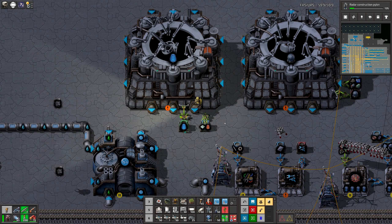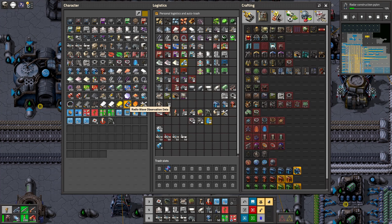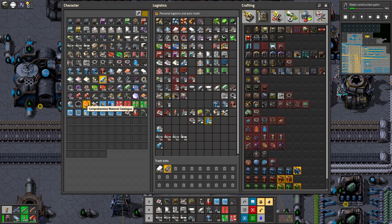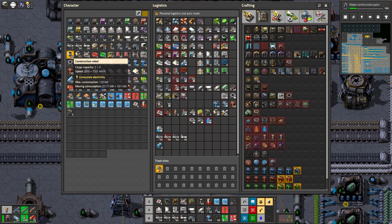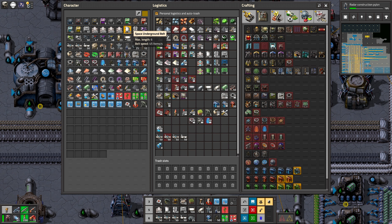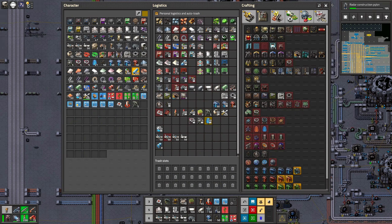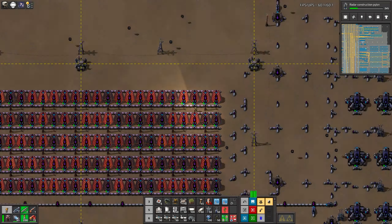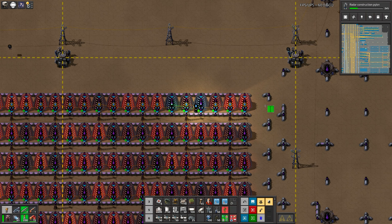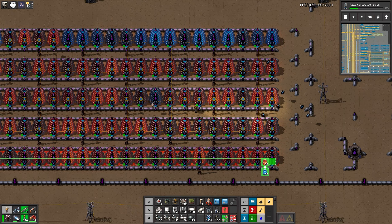I already have 18 of those — okay, 19. I need to trash some of those. Why do I have so many explosives in my inventory? Too many of those — I don't need logibots in my inventory, I have the constant combinator. Give me one of those, and now I can do something like that. Update you, and maybe update you, and you, and you, and you — okay.